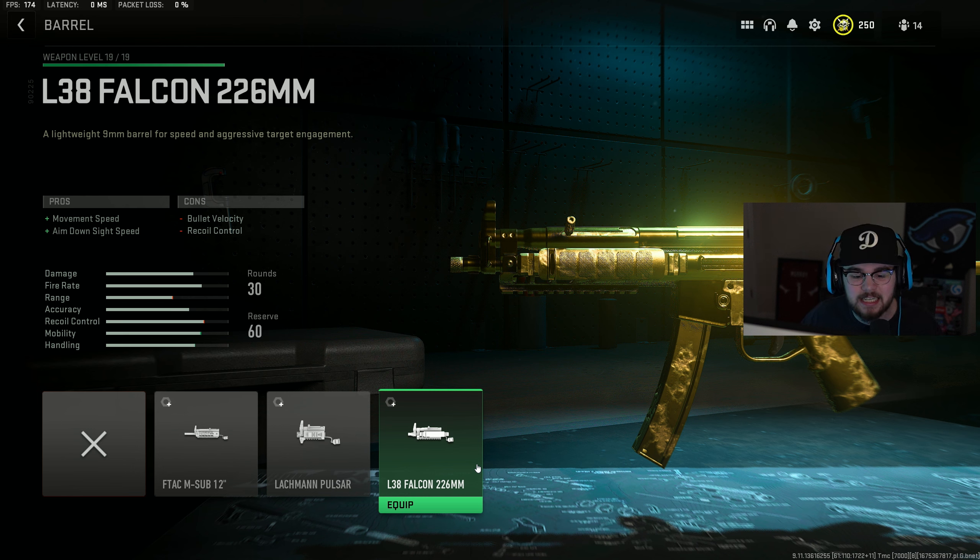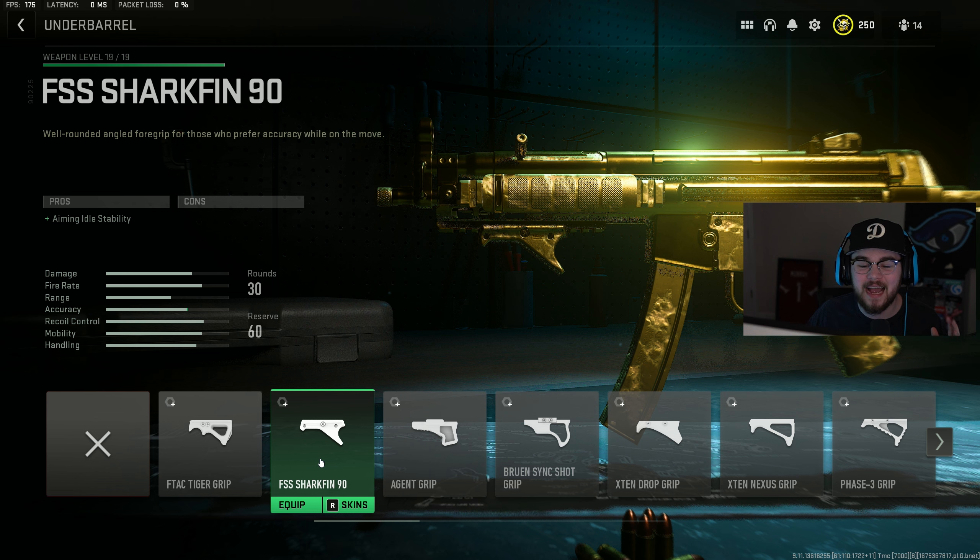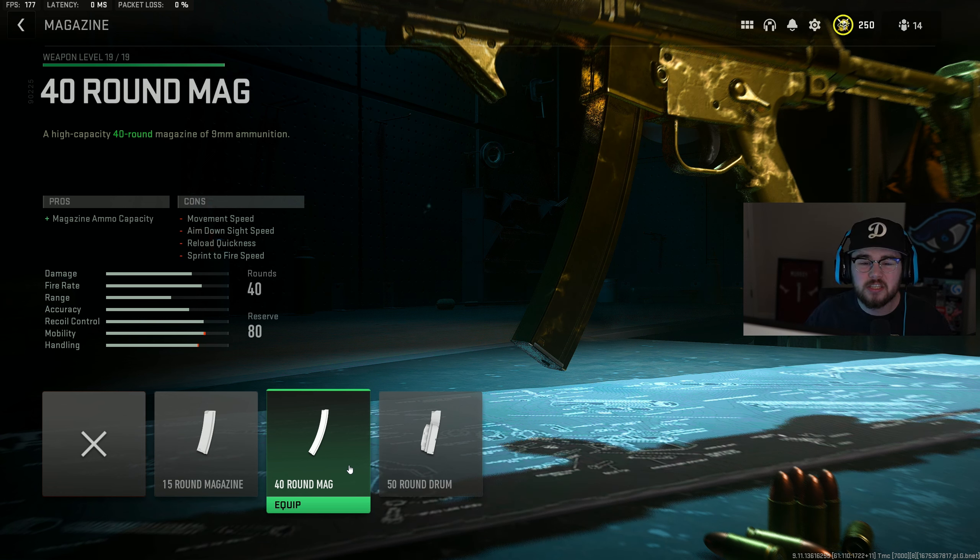For the barrel I toss in the L38 Falcon 226 barrel giving you more movement speed and ADS speed, mixing in perfectly with the rest of the build. The damage it already has is super good up close, so you don't need a damage barrel. For the underbarrel I'm going with the FSS Shark Fin 90, giving you even more aiming auto-stability.